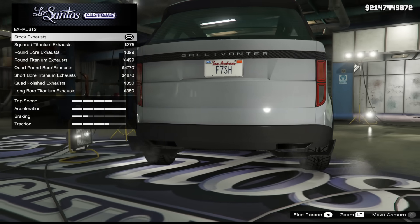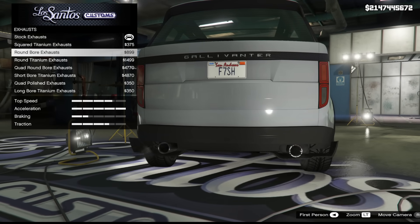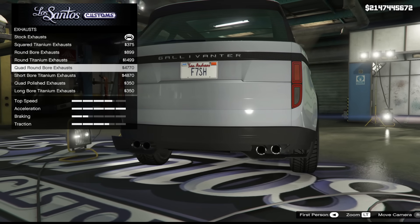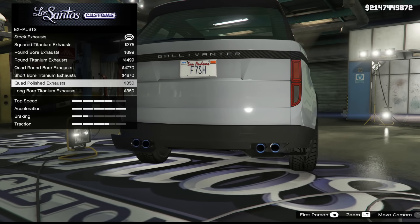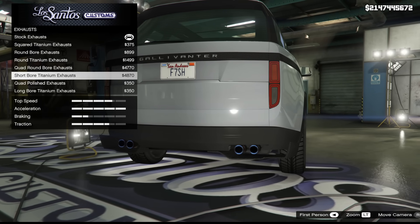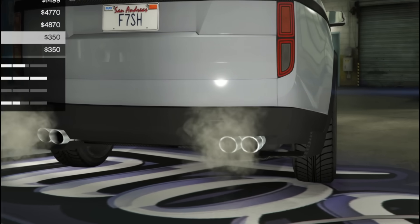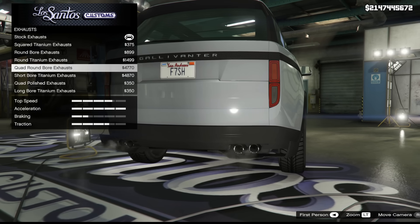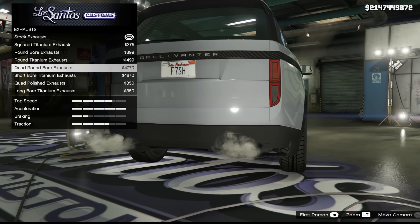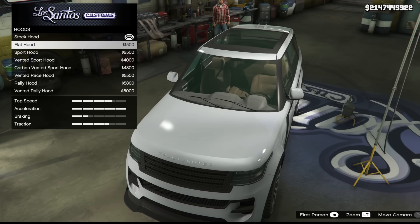For exhaust modifications, I like the way some options integrate into the bumper — looks classy. Others definitely don't. We have a round bore exhaust option — not too bad after the other choices, but the tips seem too small, like someone's removed the exhaust tips. Then there's the typical Rockstar pixelated exhaust again, which is silly on new models. Most people will probably pick one of those two options.